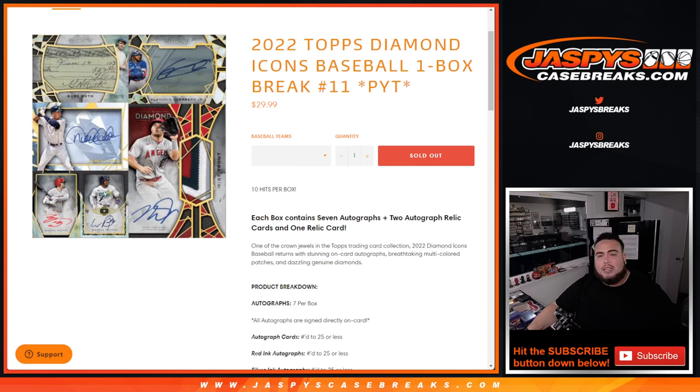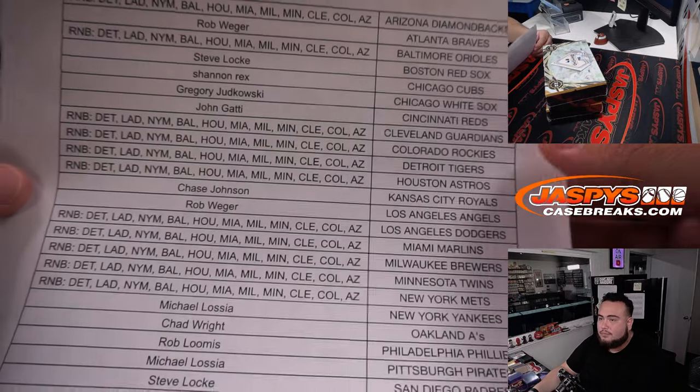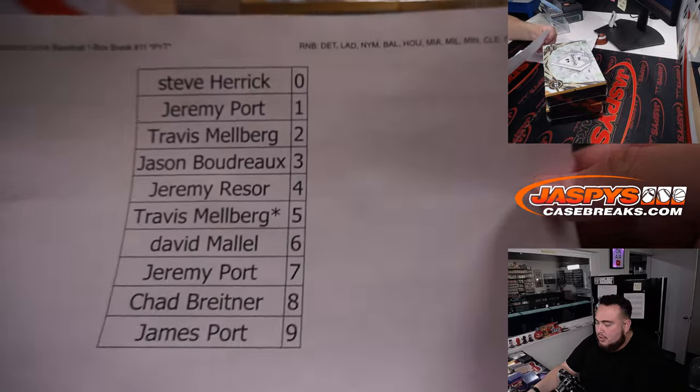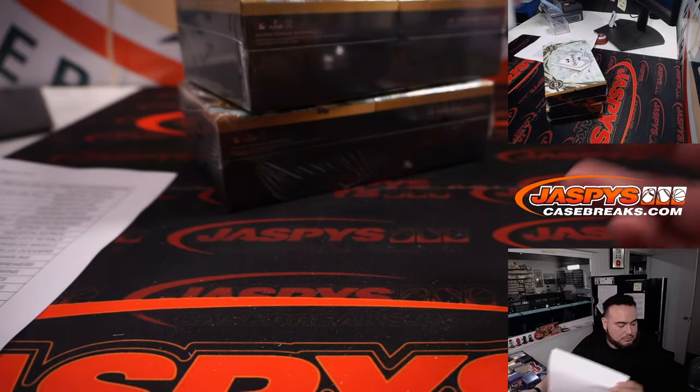What's up everybody, Jason here for jazpyscasebreaks.com. 2022 Topps Diamond Icons baseball, one box break number 11, just sold out. Again, 10 hits a box. We did a random number block — there was everybody else, I bought in, thank you guys. There were about 10 or 11 teams in the random number block.